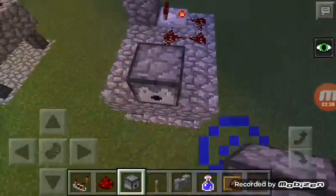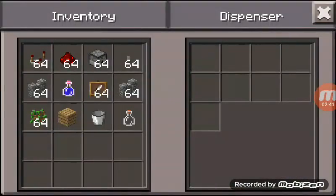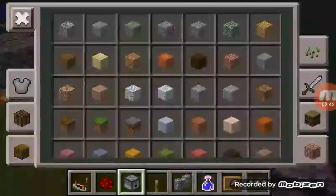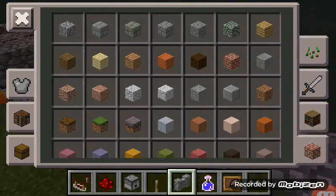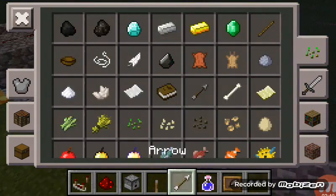Dispenser. Arrow. Put arrow in — do not have arrow? Arrow.